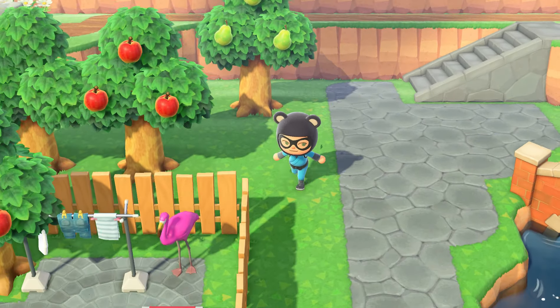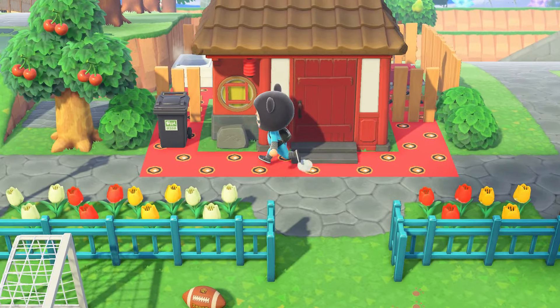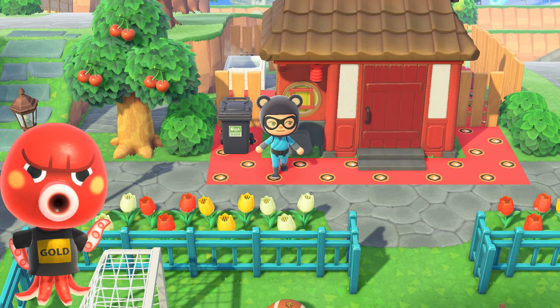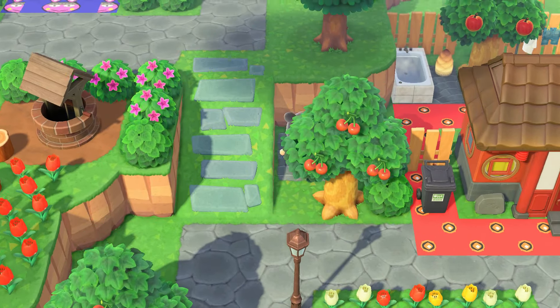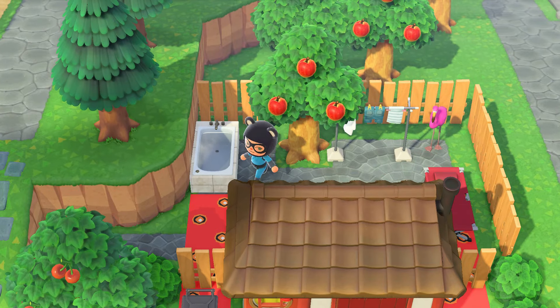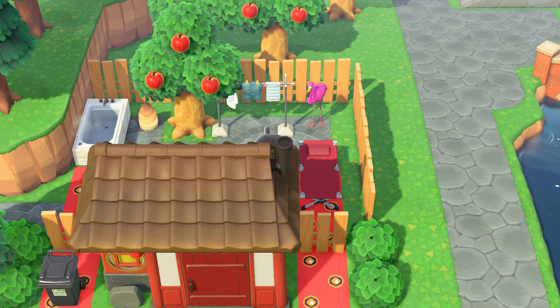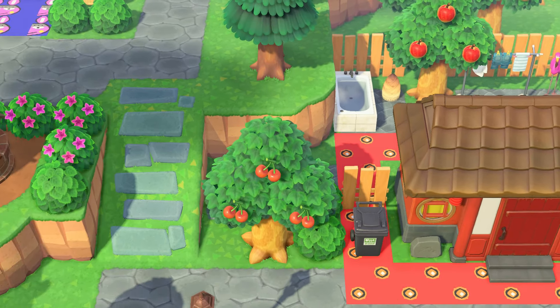We're going to move on to one of my villagers' houses — we're just going to look at the outside. He's one of my newest villagers, and I got him in one of my streams. This is Octavian. If you haven't noticed, he doesn't have a front yard. Every single one of my villagers has a front yard except for this spot — this house has a backyard, so it's pretty cool.